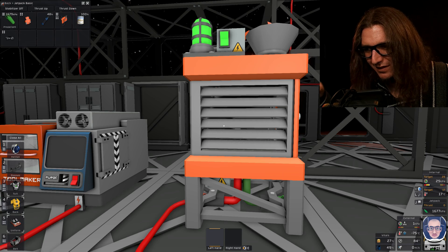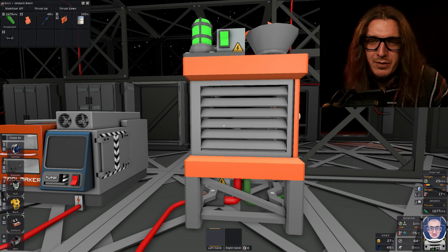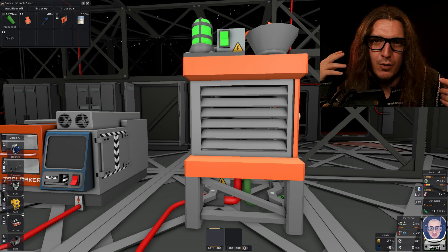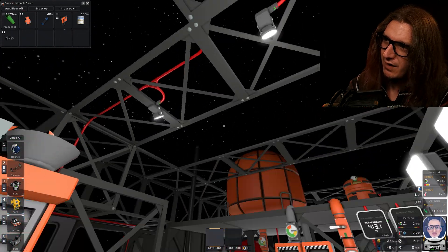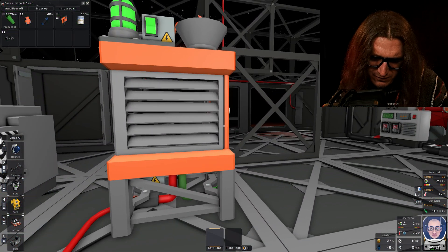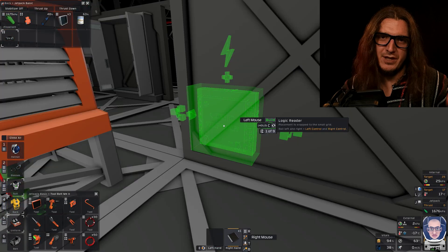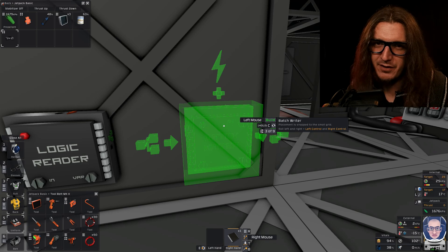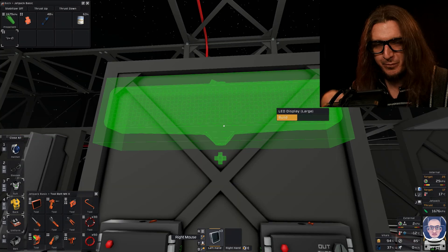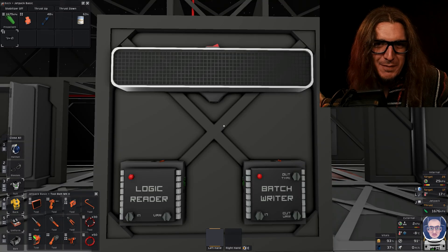If a storm is coming, the light will be yellow. If there is a storm here, the light will be red — and you'll know, because all your stuff will be blowing away in the wind. We're going to put this thing up there. How am I ever going to see that light? We're going to build logic. We need a logic reader — we're going to use a batch reader in case we want to hook up multiple consoles. So then also a console. I'm going with a big LED display.